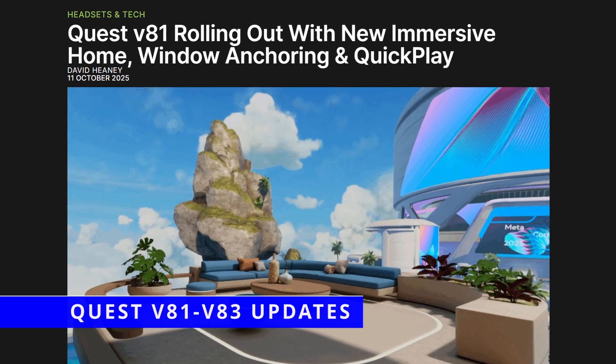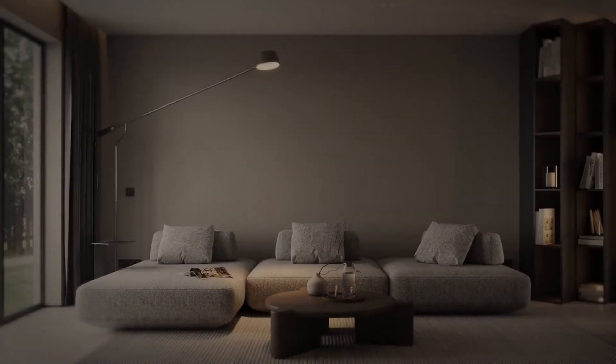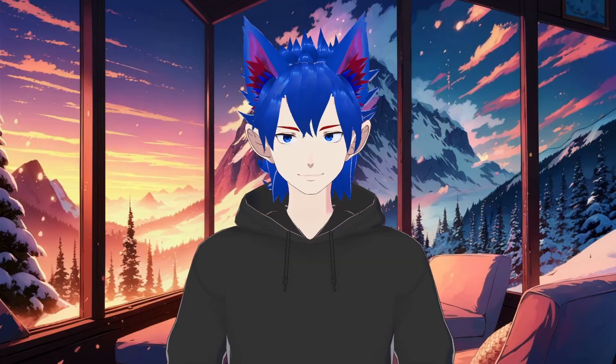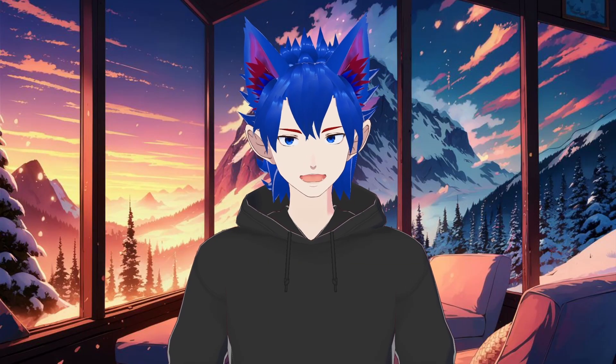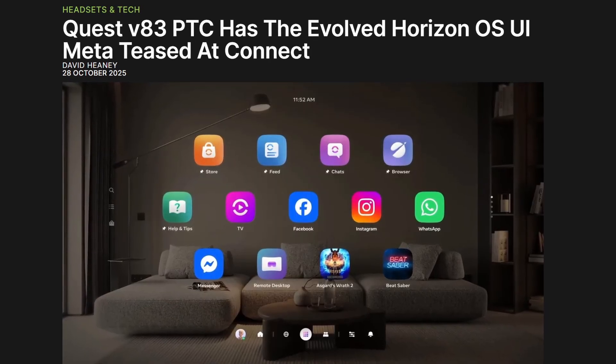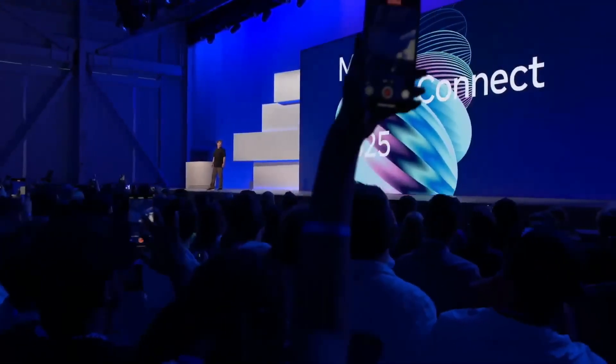In the Quest V81 update, we got immersive homes, 2D window anchoring, quick play for store apps, and the Navigator system, though that last one did cause some trouble for a few users. Now, in the V83PTC update, Meta is rolling out the evolved version of Navigator, which it showcased at Connect 2025.